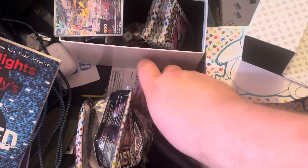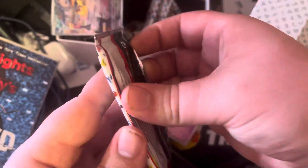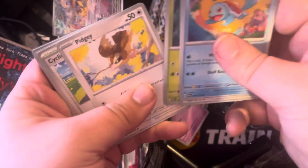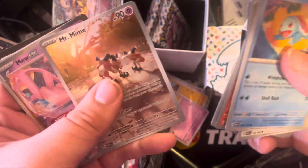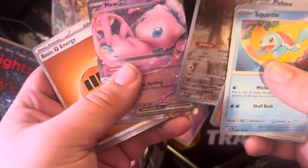I'm just going to go ahead and speed through these last few packs. Squirtle, Lickitung, Venonat, Pidgey, Cycling Road, Scyther, Goldeen, Mr. Mime, Special Illustrator, and Mew EX. Nice.